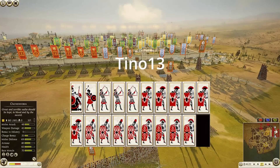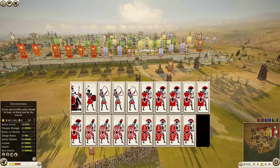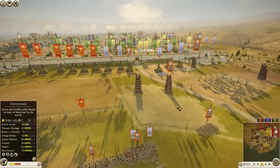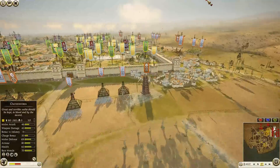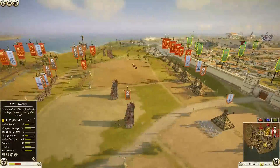Then we have Rome being commanded by Tino 13. He has brought six units of Eagle Cohort, four Praetorian Guard, four Legionnaires — general is a bodyguard — three Syrian Archers, and one Balearic Slinger. Notably there is no artillery at all for the attackers — very interesting.